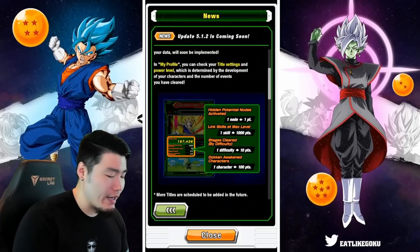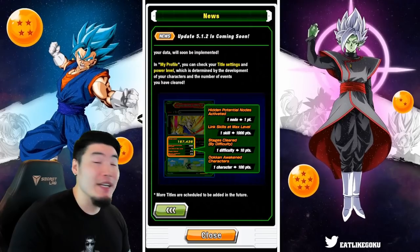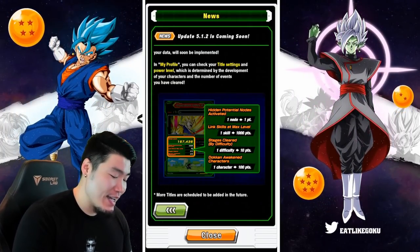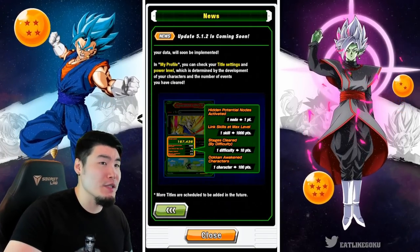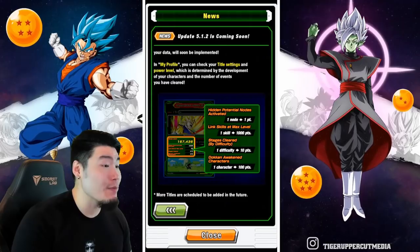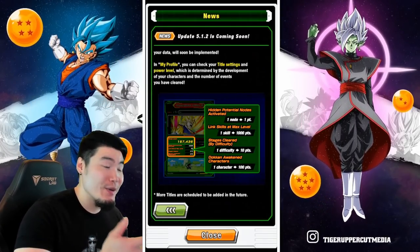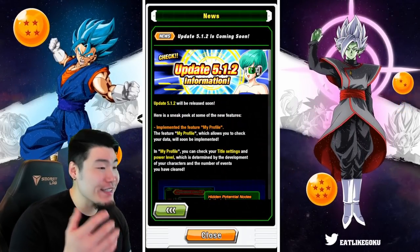My account power level is probably going to be lower than many people might expect. You might think I've been playing a long time and spend money on the game, so I must have a very high account level — but the issue is I hate leveling link skills. I probably don't have nearly as many max-level links as you'd think, which really hurts the account power level score.